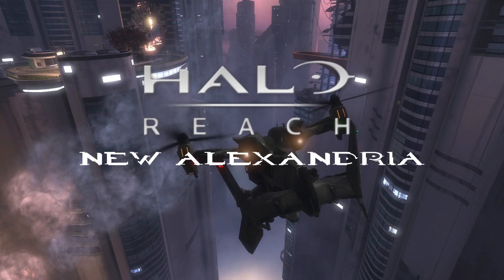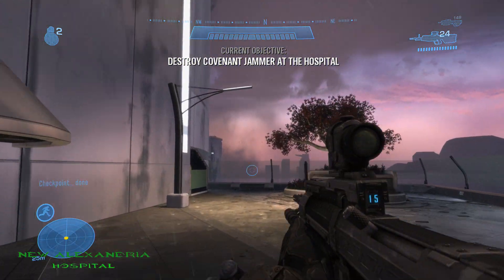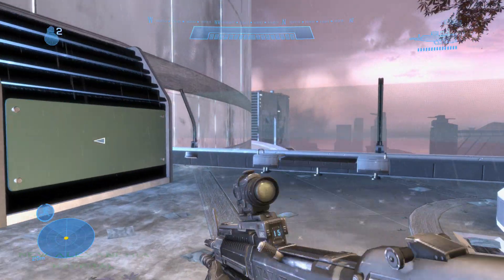Starting with New Alexandria. The first MOA located on New Alexandria is located at the hospital. Just head around the building to the side of it and you'll see it right there in the corner.